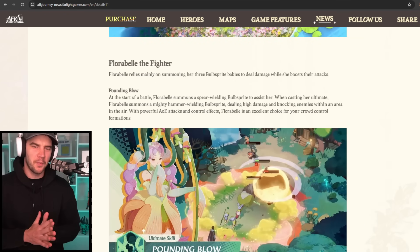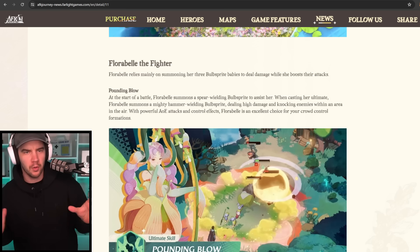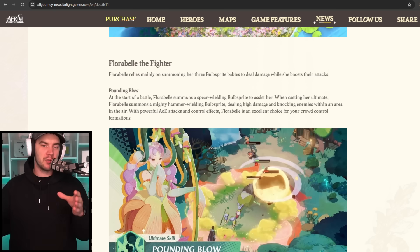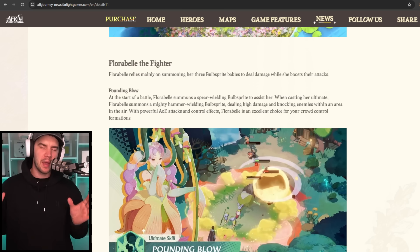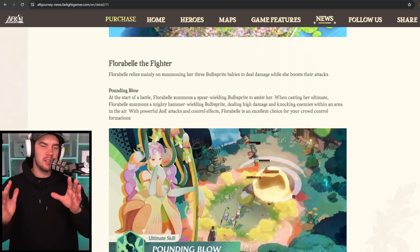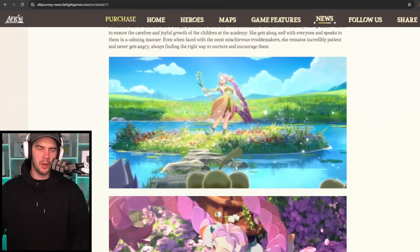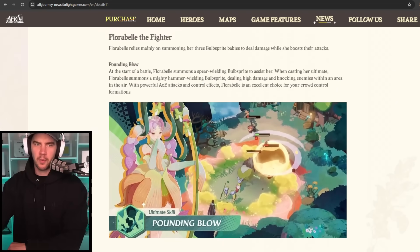Hey guys, welcome back to AFK Journey. In today's video, we've got more details on Floribel's skills. They put out an official thing with all of her basic descriptions without multipliers, so we can get an idea for how this character is going to function, and also some teams that she's going to be good in. I'm going to have a bit of speculation around teams as well, but this stuff will be pending seeing what multipliers she has and exact ways things work. This does give us a great insight so you can start thinking if she is the kind of character that you do want to get.